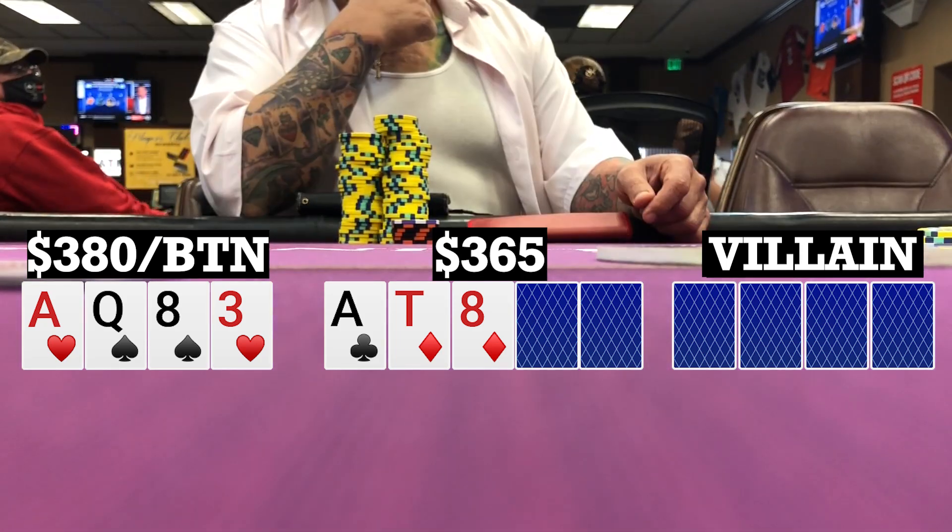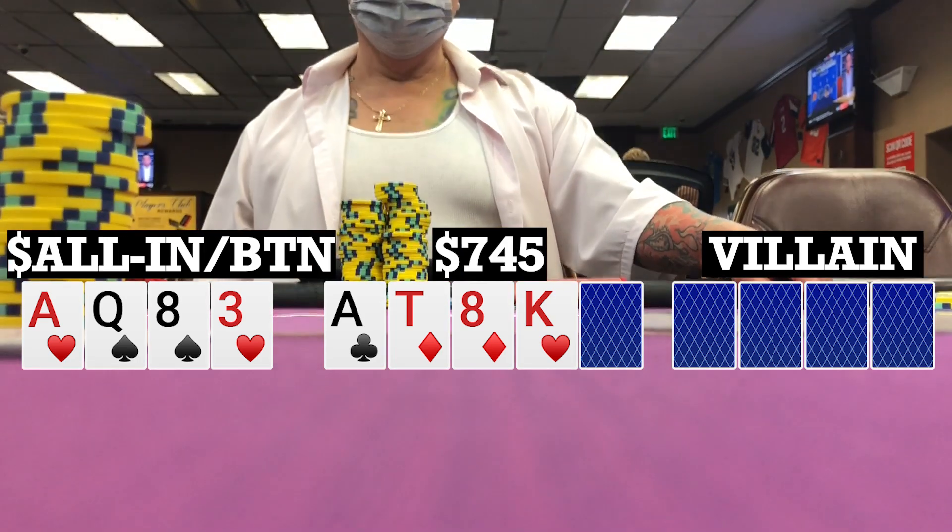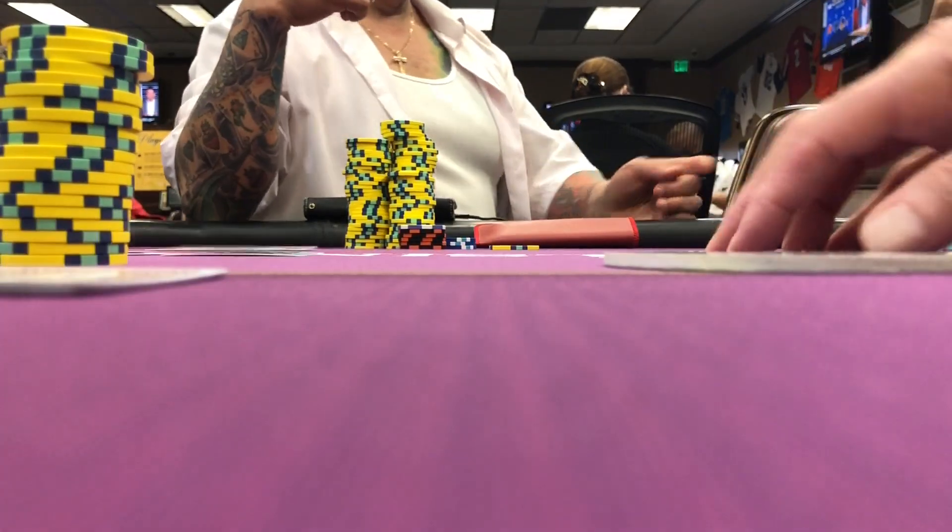So we're going heads up to a turn. Turn brings a king, my opponent checks to me. He only has $80 left, so I just put them all in. He thinks for a little bit and folds, so we take it down.